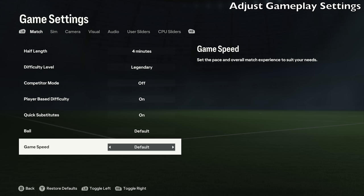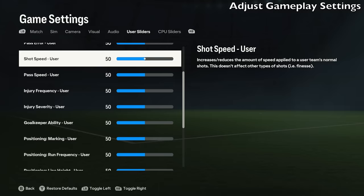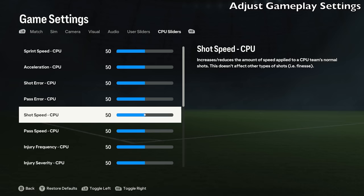You can also adjust the game speed, and if you go to camera you can change your camera angles as well. There are sliders you can adjust too — I'm waiting for people to release proper sliders before I touch any of that — but if you don't like the default gameplay, you can go into the sliders options and customize them for both the user and CPU.